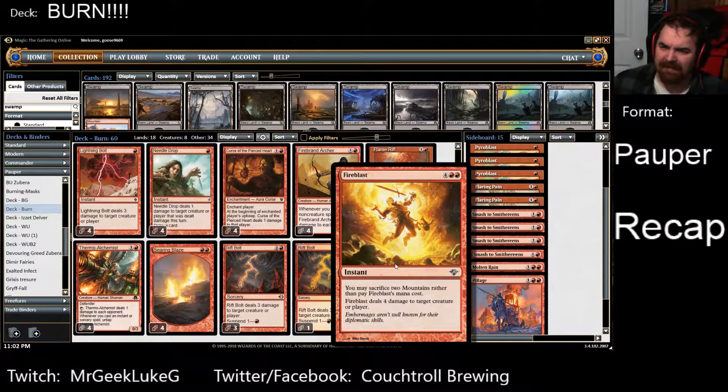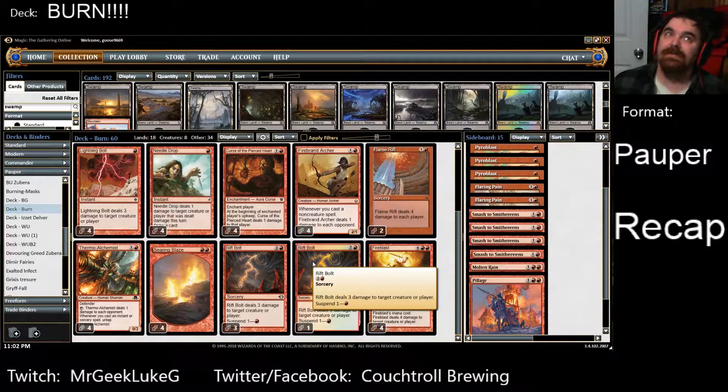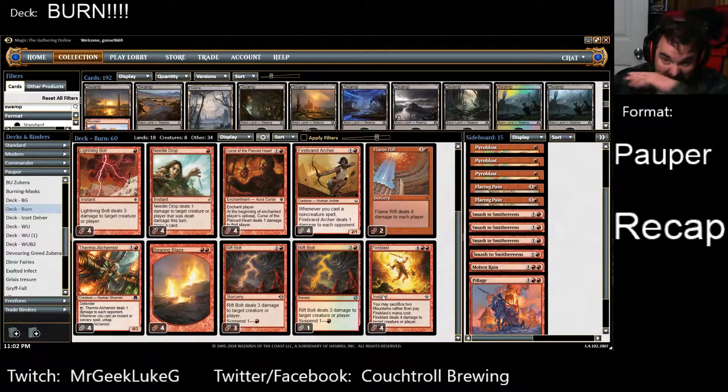And you can't hold up much of anything. This might even be better served as a Gut Shot — maybe a Gut Shot main wouldn't be the worst thing versus inside-out combo, versus Spell Stutter Sprites, stuff like that. It could go a long way. I'm probably going to throw two curses into the sideboard and a Fire Blast — just chuck them — and that's going to free up at least three slots in the main deck.